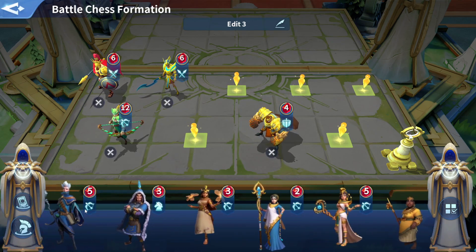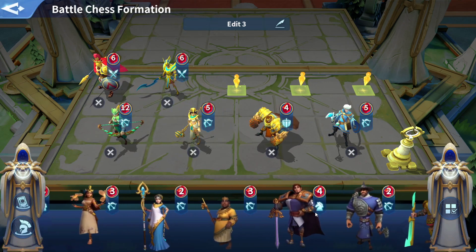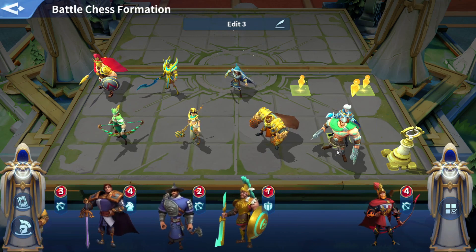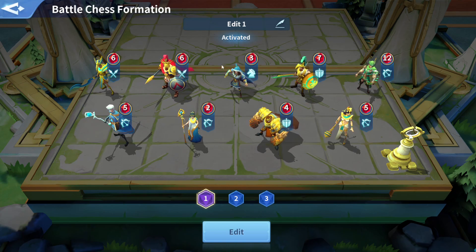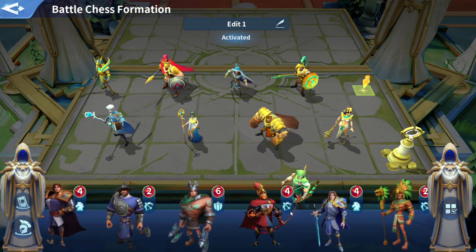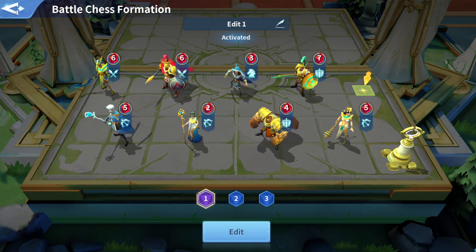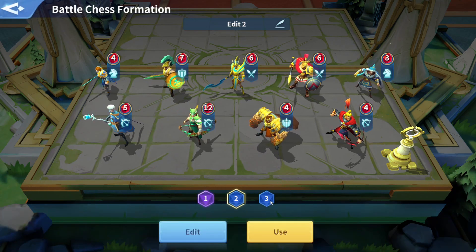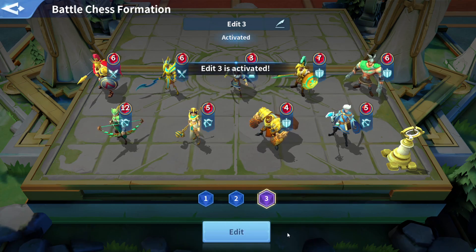We're going to make sure Merlin's in there. We're going to do Cleopatra and fill up the front again. I don't know why I can't use this one right here — activate it, edit. The points are too high. Still don't show edit. Okay, we're ready. Edit three activated — use it. Got it.